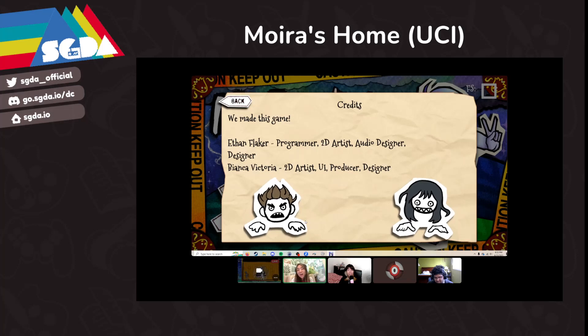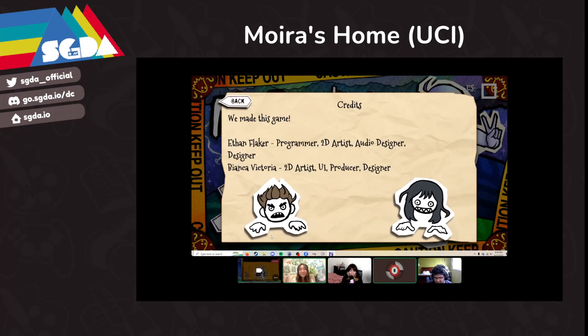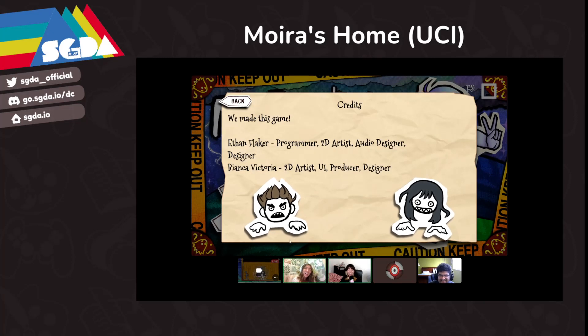Do you guys have LinkedIns that you want to drop or ways that people can contact you? Yeah, so I'm Bianca Victoria on LinkedIn — I can paste the link in chat or in the Discord. And I'm just Ethan Flaker on LinkedIn as well — I'll post the link in the Discord server. All right, it was really cool to see your game and thank you so much for showing out for us. Thanks, I'm glad I was able to get a high score this time — on stream!